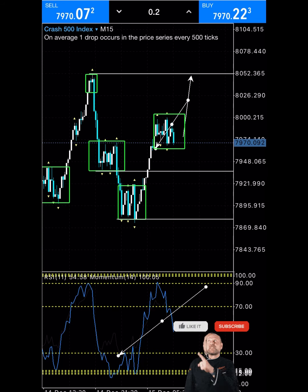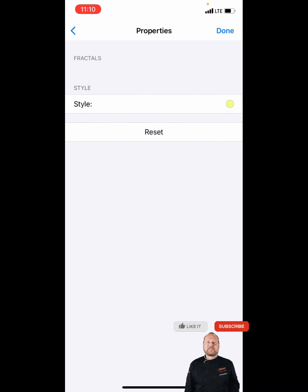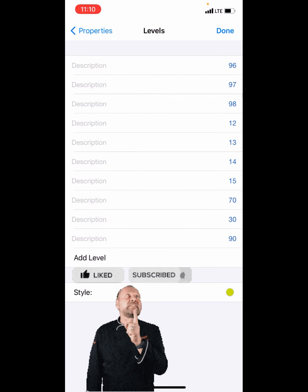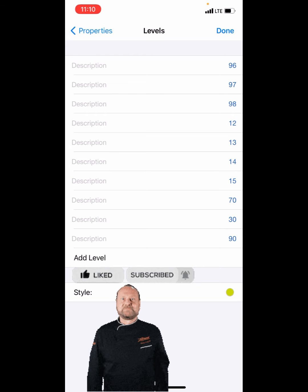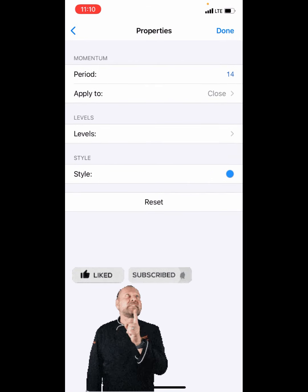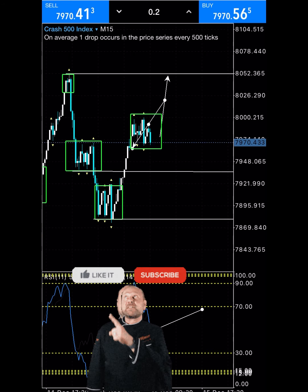Use your demo account and keep rehearsing to get good entries with your strategy. Keep strengthening it — that's why I keep giving you more videos on the same strategy before moving to a new one, so you learn to strengthen what you have. The settings are: Fractal (no settings needed), Relative Strength Index period 11 applied to weighted close (HLCC4), levels at 96, 97, 98, 12, 13, 14, 15, 70, 30, and 90. Momentum period 14 applied to close. Choose your preferred style color and click done.